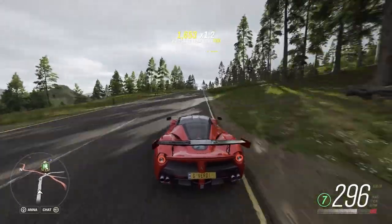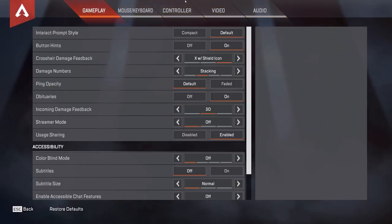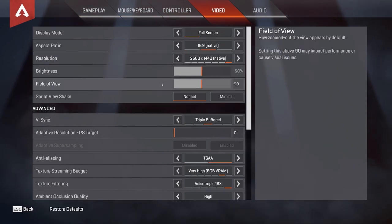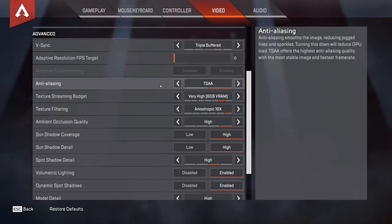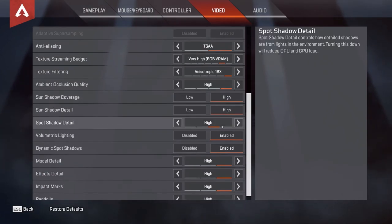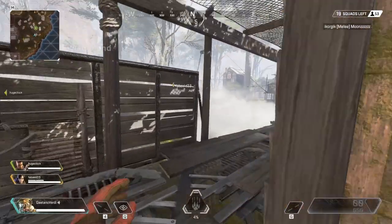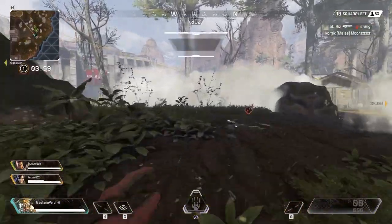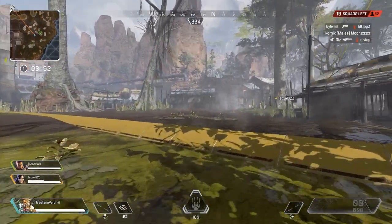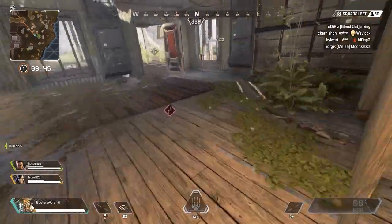For a racing game like Forza Horizon 4, this is pretty decent — solid and playable. The next game I started is Apex Legends. I also set this to 1440p resolution, with texture streaming on 6 gigabytes of VRAM, texture filtering 16x, and basically everything on high settings. I switched to my controller here — you can switch from keyboard to controller as you wish, everything works out of the box.